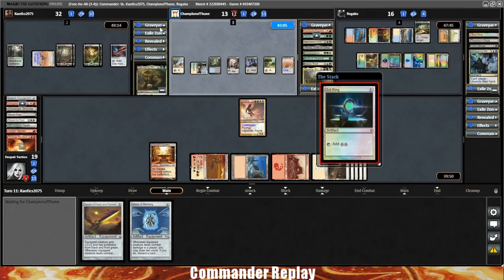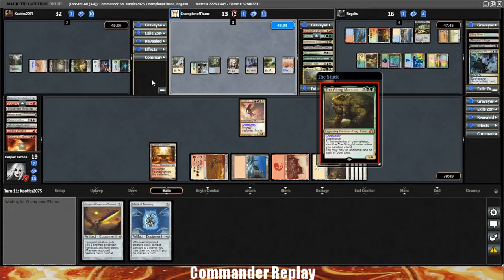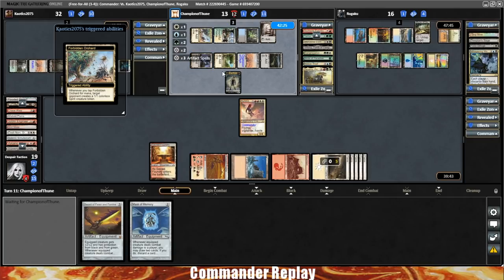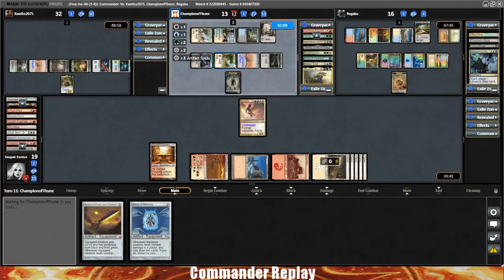Here comes Sol Ring for the Gitrog — I think that might put them back on Gitrog mana. Gitrog back to play. Here comes a land and a Field of the Dead trigger. I think opponent's on a big spell right here — it's not good. It doesn't look like Time Stretch. I see only single blue mana — that's good news. Just recasting Golos.